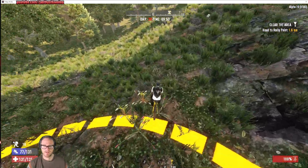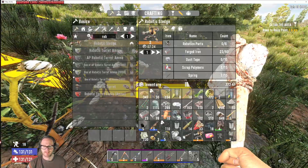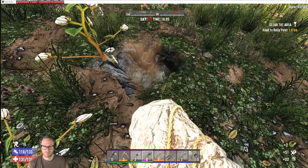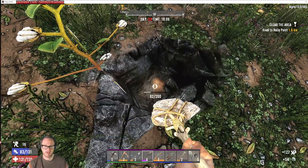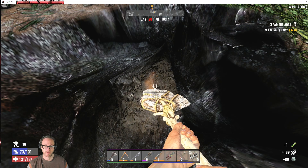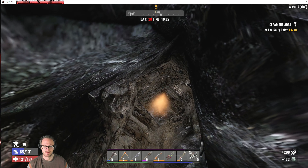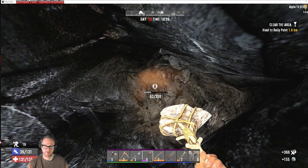Alright, here is our treasure dig circle — I love that they added that in. So let's start in the center here and see which way it narrows. Keep in mind that the surface soil has more durability than the soil underneath it — 250 versus 200. So whenever possible it's best to go down a couple and then go over underneath it, so you're not digging a bunch of topsoil. That makes digging treasure maps much quicker, focusing on the under soil as opposed to the topsoil.